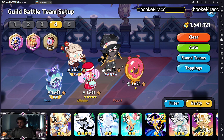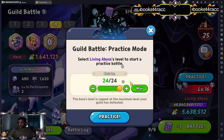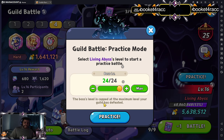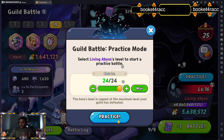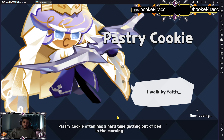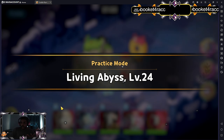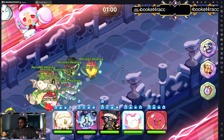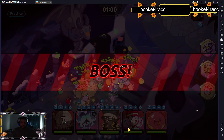Without further ado, we're going to run a practice run on level 24. This boss will be at level 24, so some of y'all are probably a little bit less and some a little bit more — we'll figure it out. For the full auto players, keep it on full auto but make sure you pop Space Donut's skill when she comes off cooldown and Cotton's when she comes off cooldown. Other than that, just let it ride.